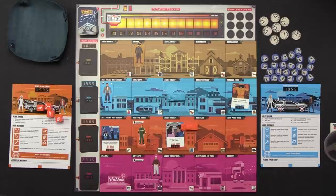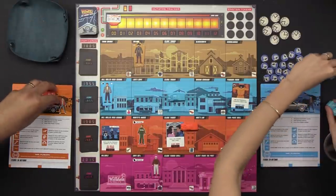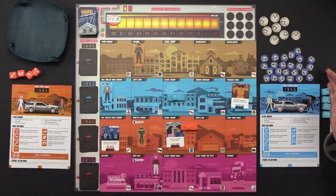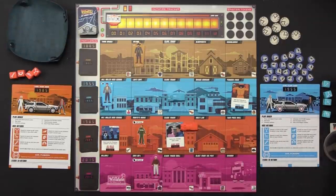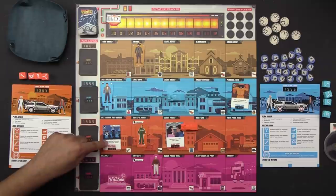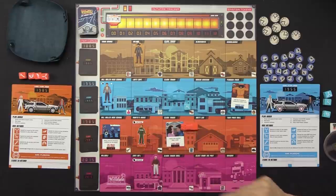Now we roll our dice. Unspent dice go off the mat, spent dice go on the mat. I have a re-roll, a flux, two re-rolls actually, and a punch. I'm going to leave this arrow die here for Naveen — rippling this die so that Naveen can use it to resolve that card immediately. And then I have a flux — I'm going to move closer here, and I'll re-roll these remaining dice to see if I can get something useful.